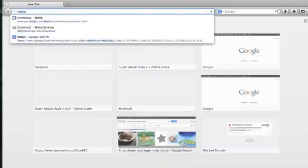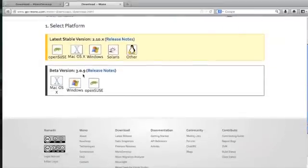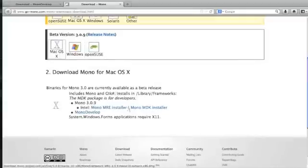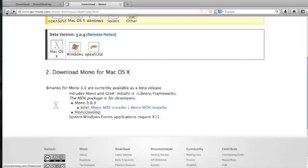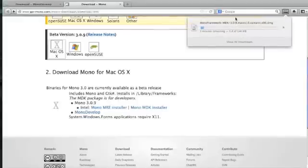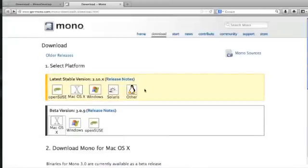You're going to have to go to mono's website. I'll put this download link in the description. Click on version 3.0.9, click MonoDevil — actually click Mono MDK installer. Click OK. I've already got it downloaded, but what you're going to have to do is install it and apply whatever it says.